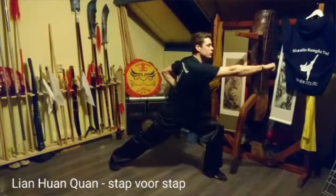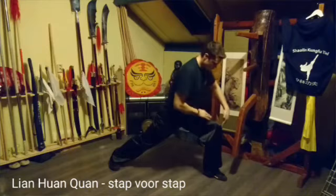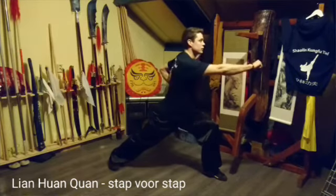Kompoep. Stoop. Goede kompoep. Voorste knie boven je voorste tenen. Achterste been gestrekt. Beide voeten plat op de grond. Linker vuist goed in de zij.